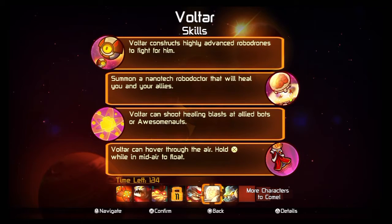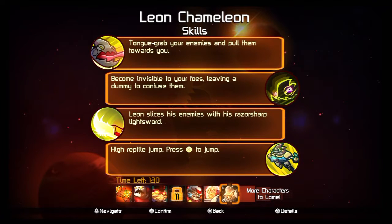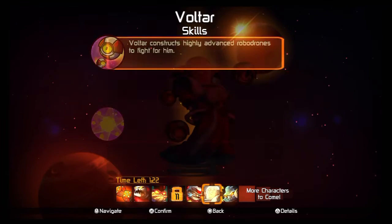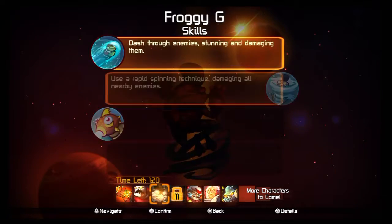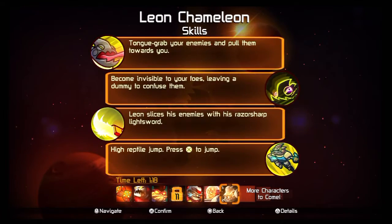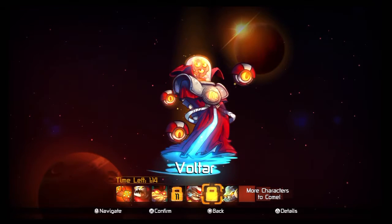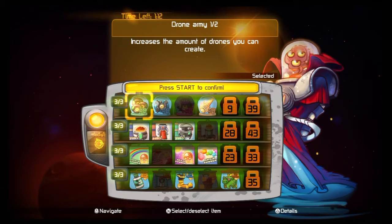Voltar is your support character — he heals, has stationary healing robots and robot drones. The Leon Chameleon is your assassin type character, where usually 1v1 confrontations with him end up in him destroying you. There's also a monkey with a jetpack who's locked at level 11.